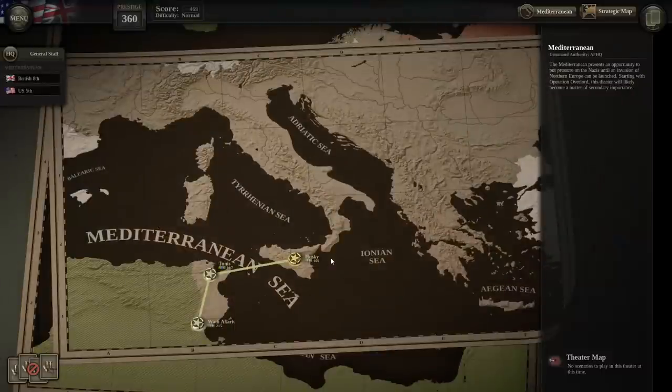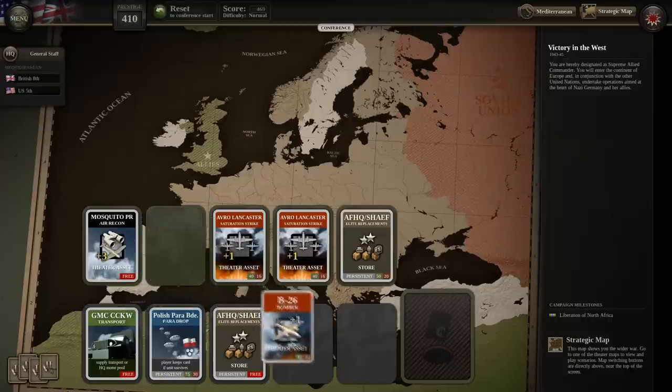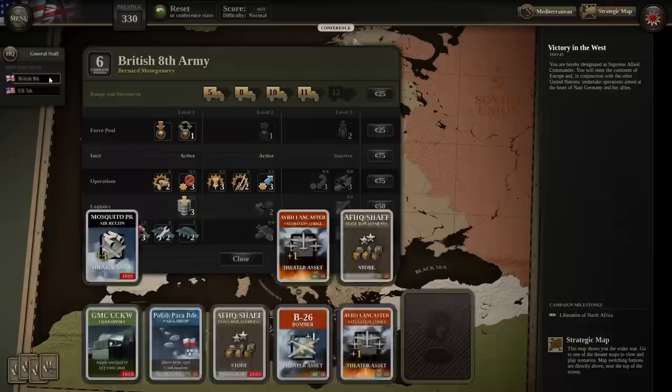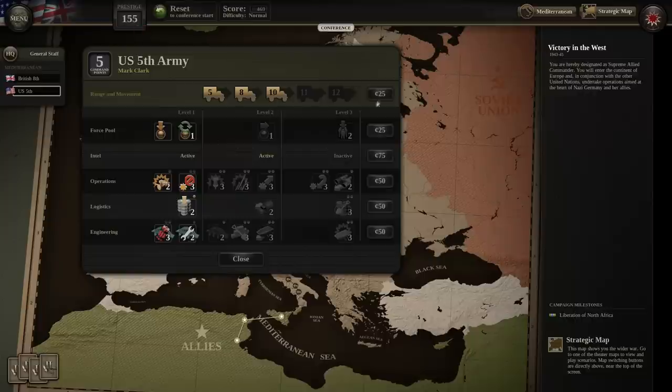So I'm assuming there's another conference now — next conference. HQ upgrades are available. We have 410 prestige. We can use it on elite replacements, Avro Lancasters. We get the Polish Paras back. Photo recon I haven't found super useful. The extra bombers are certainly useful. We can also sell stuff we don't want — but there's not anything I don't want. I've still got 330 prestige left and I can probably afford most of this extra stuff.